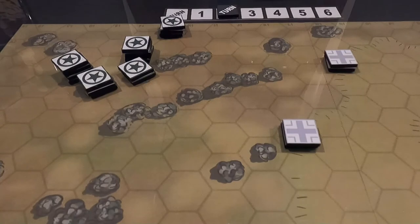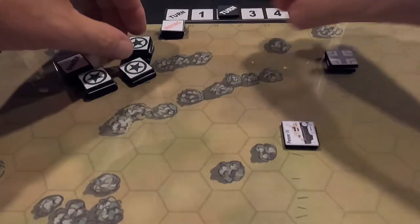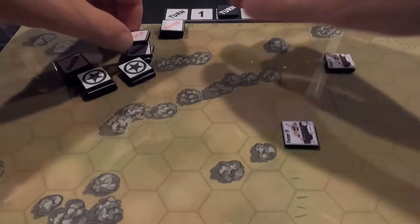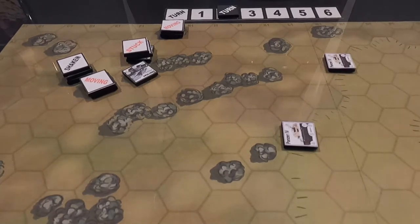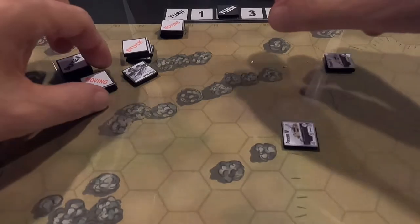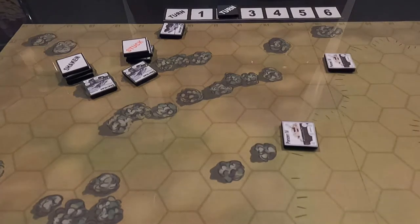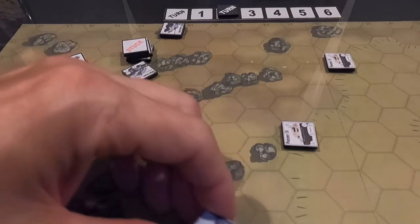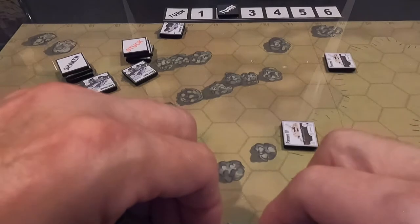End of turn two. Nobody is on fire this turn, so no fire phase to resolve. All chits go back into the cup. Two Shermans are still immobilized — those stuck markers remain. Moving markers come off all tanks. Shaking markers stay on. The smoke comes off when the panther gets activated again. On to turn three.